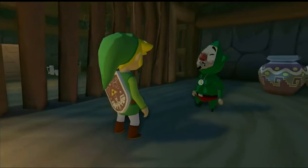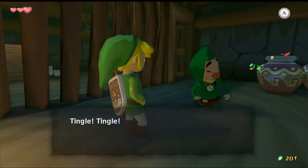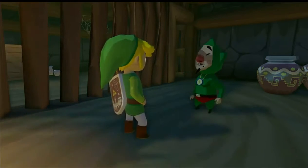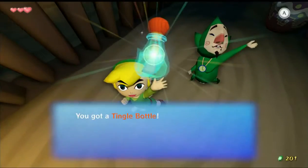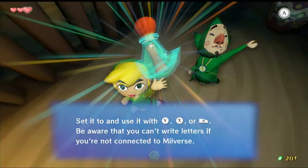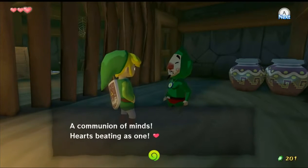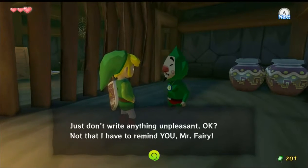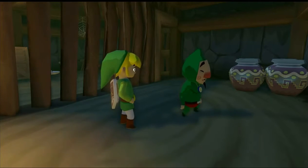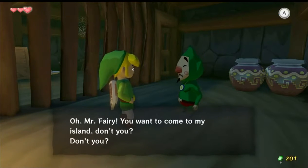And then he gives you something. Oh yeah, I forgot about these things. In the GameCube version, he gives you like a Game Boy Advance thing — they're called the Tingle Tuner. I've never used it, but it's supposed to help you. You can like summon Tingle or something like that.